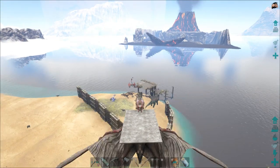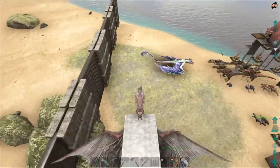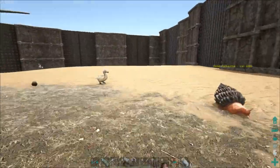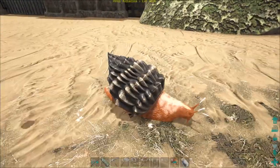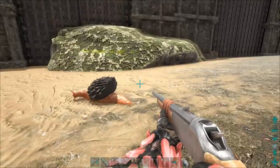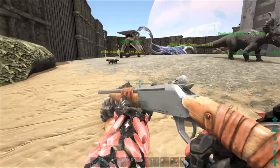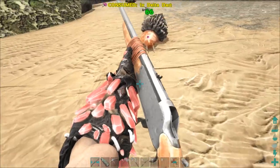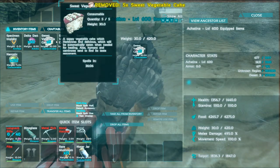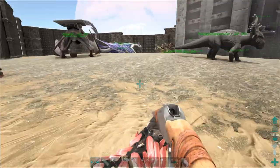Alright guys, we went to a cave underneath the red obelisk and found ourselves an Achatina — a snail. Now normally you're not able to tame things in caves because their levels are so much higher. Check this out — it's level 600, which is excessively high, but for some reason you can still tame the snails. They take sweet veggie cakes, which we've made. I'll let this sucker tame up and bring you guys back when it's almost done.